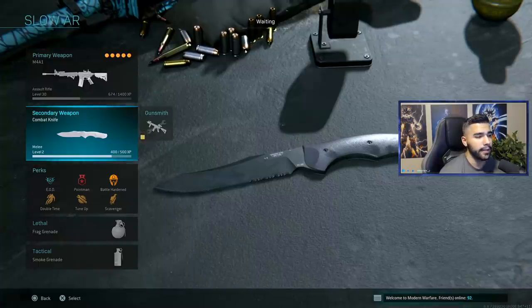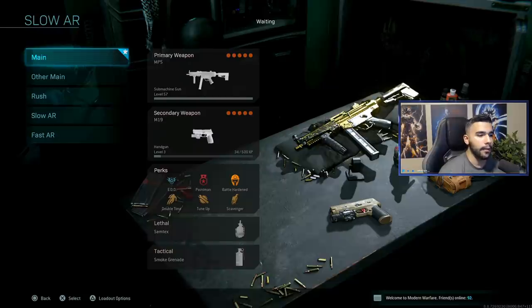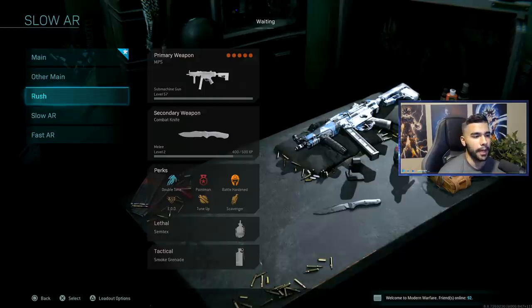I've got a combat knife on this one, though I'm considering switching everything to the M19 pistol since it has faster movement speed and gives me an extra gun when I run out of ammo. The knife does come in handy occasionally — you can knife a guy camping in a corner — but I feel the pistol would be more consistent for getting kills.